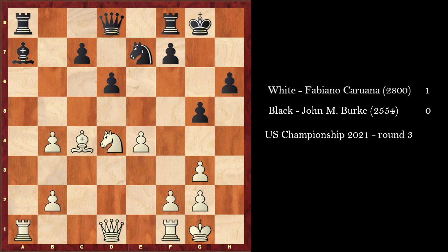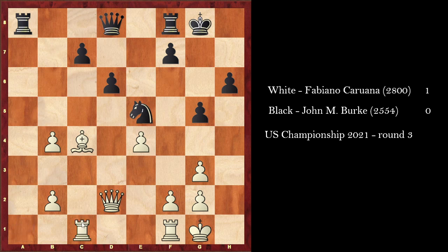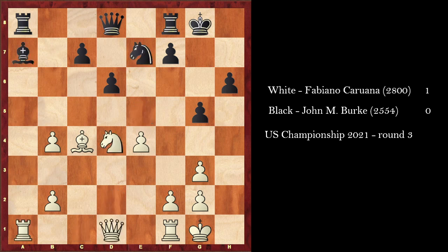White took on b4 and now d5 came. I think here Black should have taken on d4, and after Qxd4, Nc6, Qd2 back to defend the pawn, and now after Nc5, Rc1 — White is still better but it's not as bad as in the game. Still, Black's king is exposed because of the h6 and g5 pawns and f4 is always an option. It's not perfect, but I think he could be more resilient with Bxd4 instead of d5.